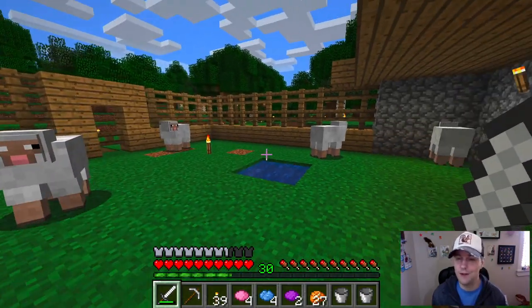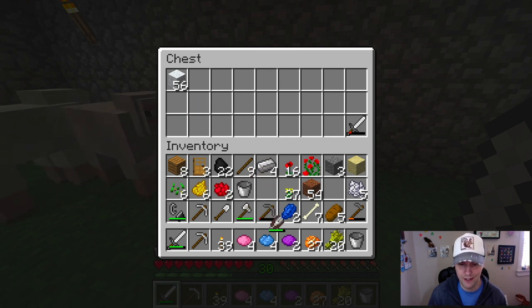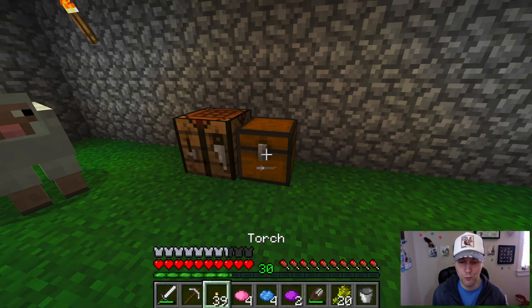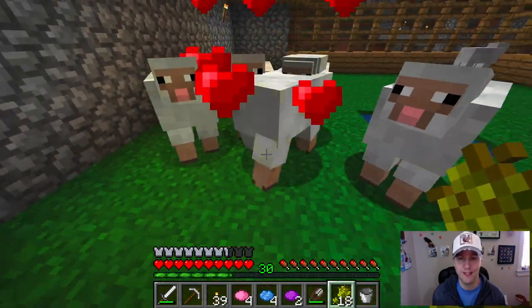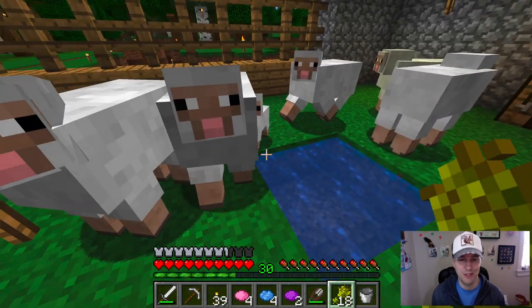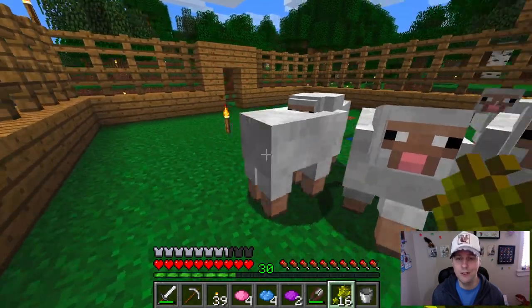How many sheep do we have? One, two, three, four, five, six sheep — good deal. Maybe before we color them let's breed a couple more. I've got a lot of stuff on me right now. There we go — they're happy sheep! And we might just see a baby sheep — oh, how cute!